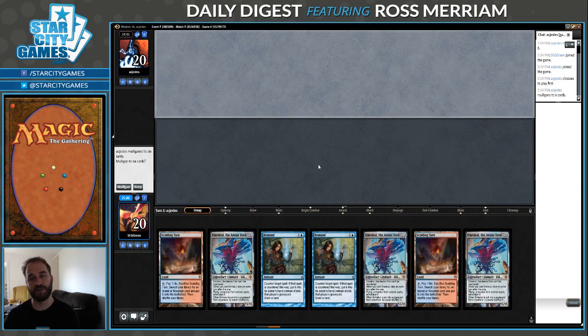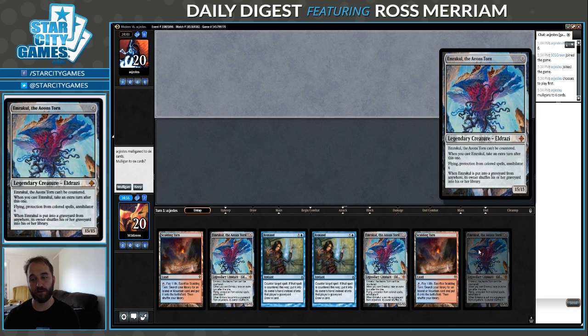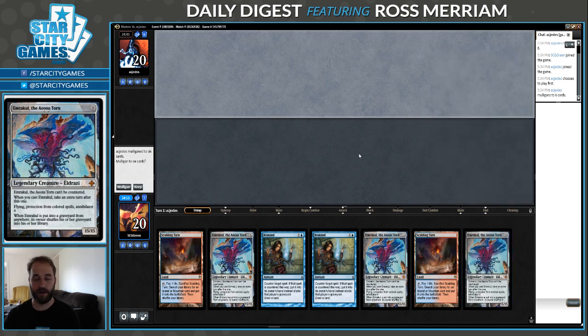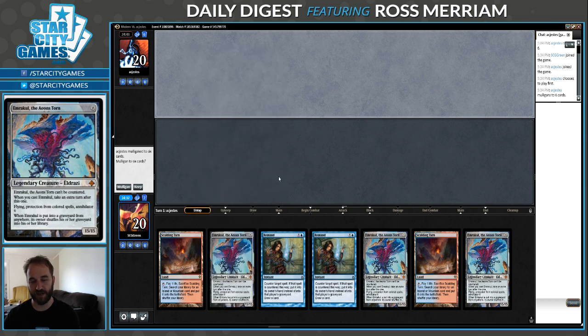Hello, welcome to another Daily Digest. I am Ross Miriam, and as you can see from this opening hand, I'm trying to put Emrakul into play in a modern deck that is essentially Blue-Red Twin. The rest of the list is astounding how similar they are - you could have just taken a Twin list and cut the 10 combo pieces and added a different win condition. In this case, we have Through the Breach and Emrakul, with two main deck Blood Moons, which are sort of win conditions.